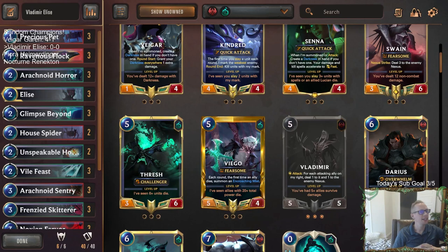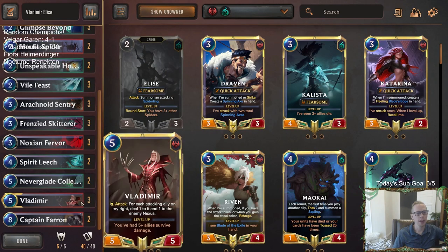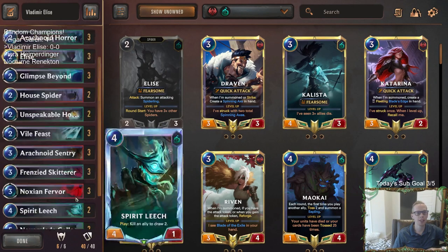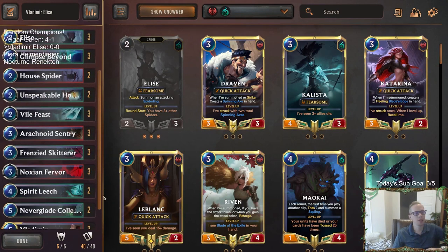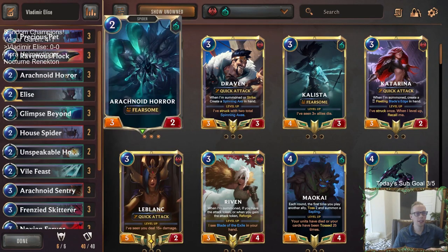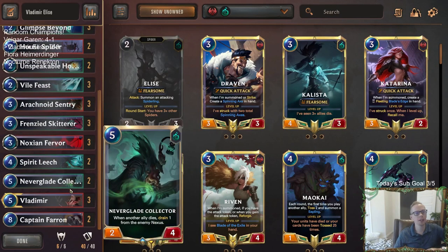Welcome everybody on Twitch chat and YouTube for some Vladimir Elise, our next deck for our random champion Casual Friday. This was a difficult one to put together — you can go a couple of different ways with both Vladimir and Elise. We can go spiders like what we're doing here and be pretty aggressive, you could be even more aggressive and turn it into a burn deck, we're kind of mid-rangey, or you can go more control style and play Harrowing. I wanted to focus on the spiders — get damage in with them and then use Vladimir and Neverglade Collector to drain the enemy nexus as our top end.